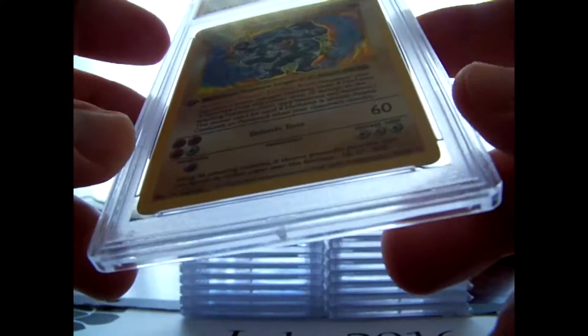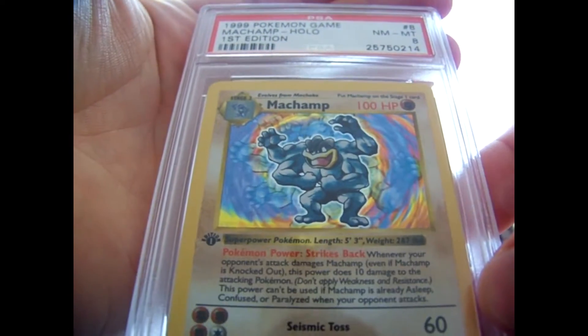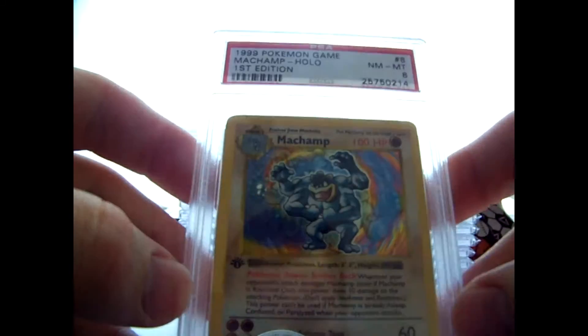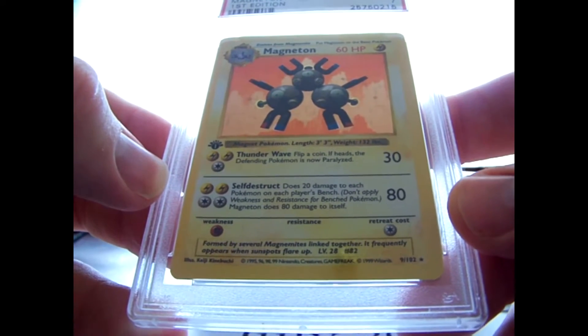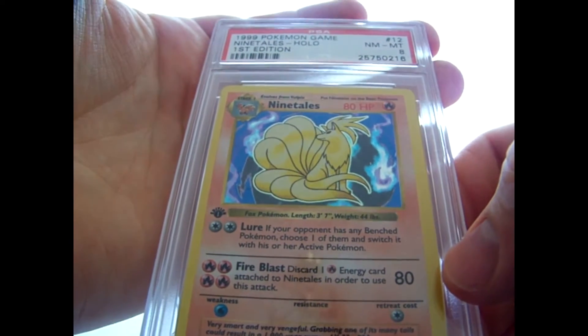He sent 18 cards - a bunch of first edition base set. He got a Machamp. These holofoil ones didn't do so great. He got an 8 on the Machamp. A Magneton first edition base set came back a 9. Ninetales did the best with a PSA 8, which even an 8 on this card is pretty good.